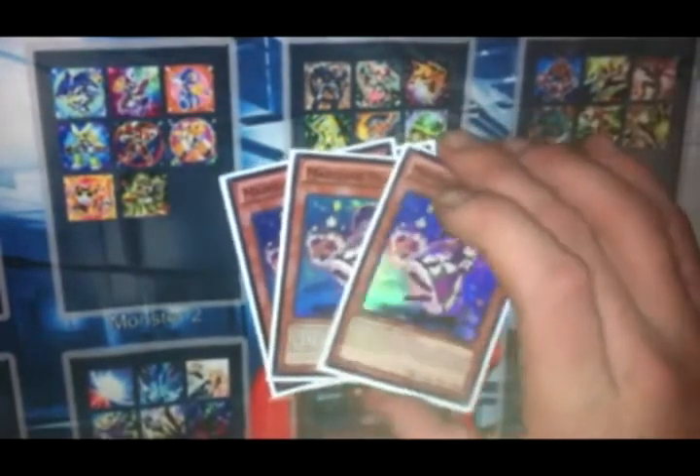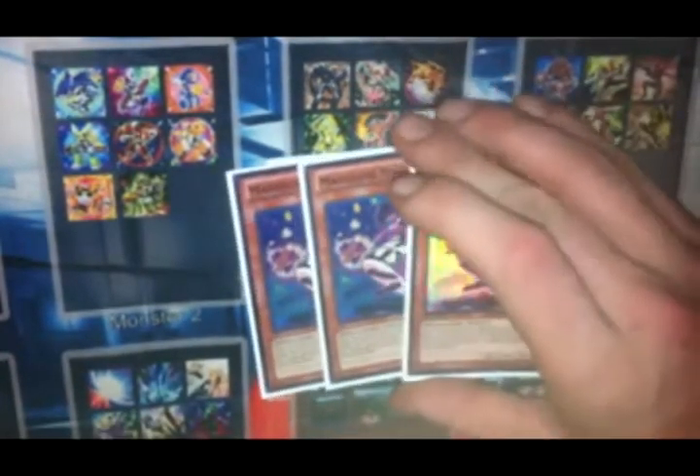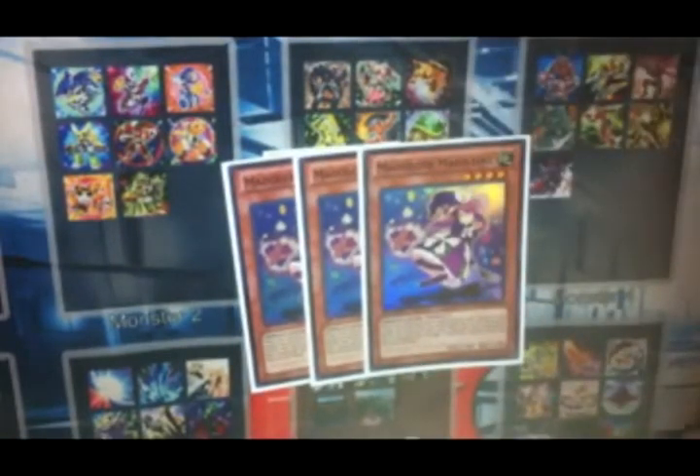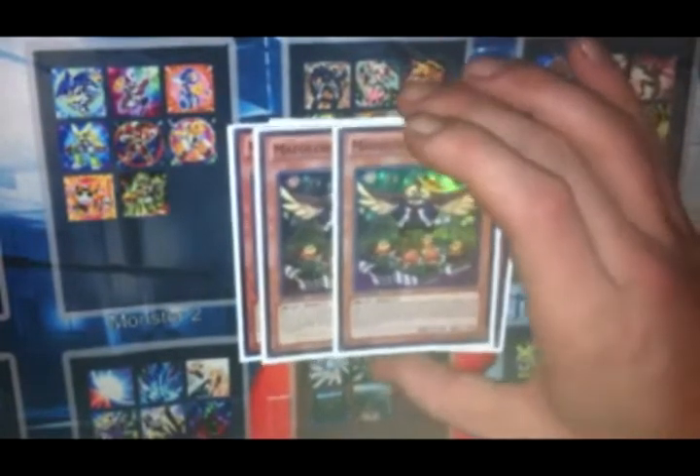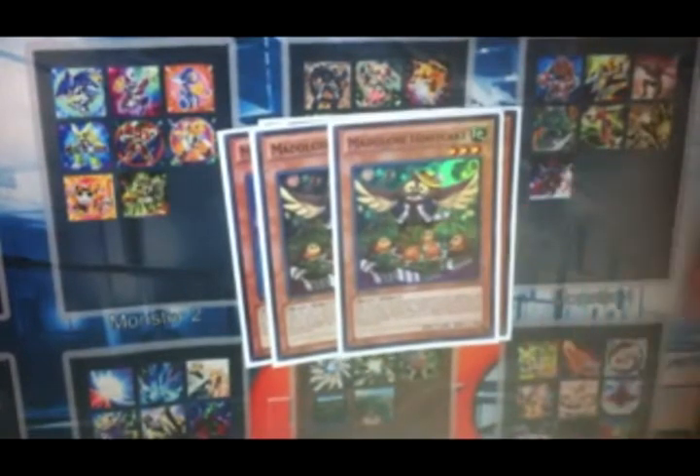Three copies of Madolche Anjelly — awesome. Two copies of Madolche Hootcake. I really don't think you need to run three Hootcakes because you don't always have monsters in the graveyard, but you can set up a lot of cool plays with Hootcake and it just really makes the deck great.